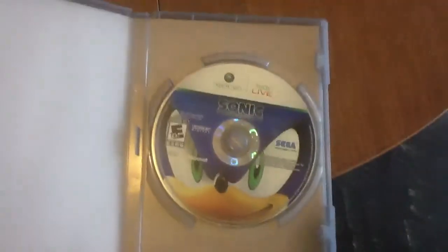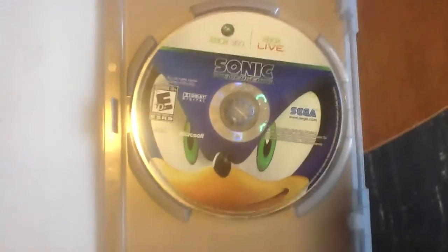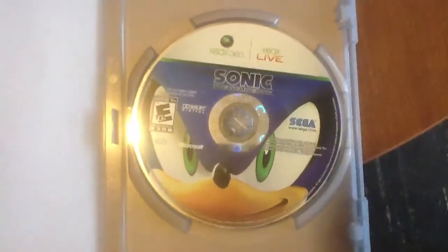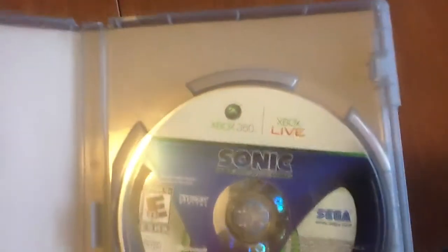So now let's unbox it. Alright, let me open it. So now we take out — look at the game, look at the disc. It shows Sonic's face, and it says Sonic the Hedgehog — I just say Sonic 06. And they show Sega, and they show Sonic Team. And they show Xbox 360 and Xbox Live. But I already got Xbox Live.